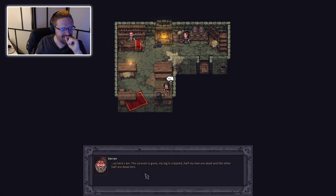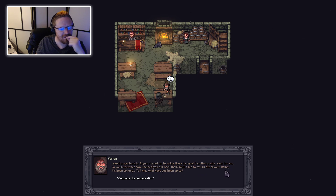So here I am — the caravan is gone, my leg is crippled, half my men are dead and the other half are deserters and traitors. 'The host be praised — at least I've got the stone shard. If I knew I had to deal with an entire cult, I'd think thrice before getting into this mess. I'm too old for an adventure like this. If only I could have a good talk with Gwinell right now. I've been doing this for 30 years, but I've never found myself in such a tough spot. I need to get back to Brynn — I'm not up to going there by myself, so that's why I sent for you. Time to return the favor.'